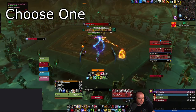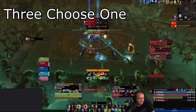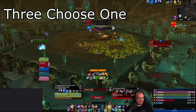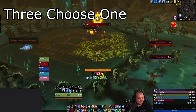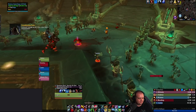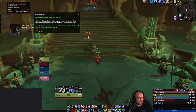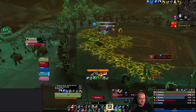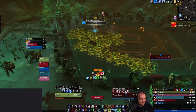Our next dungeon is Theatre of Pain. The first achievement, 3 Choose 1, involves defeating one of the three arena bosses last — and you need to do that for all three bosses across multiple attempts. Pick a boss, decide you're killing it last, complete the encounter, then run out and reset before the RP starts. Alternatively, speak to the NPC at the bottom of the pit to teleport out and reset. Once you've had each of the three bosses die last, you get the achievement. It's personal, so some players may have already completed some.